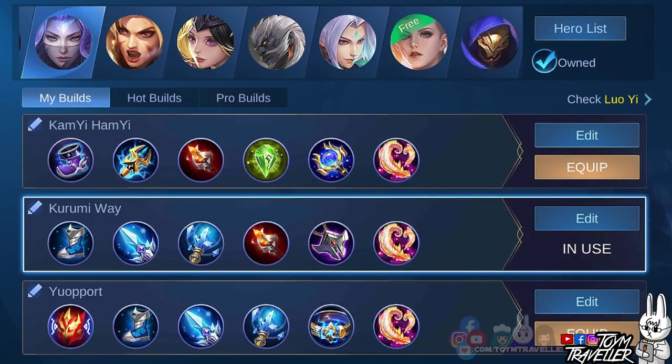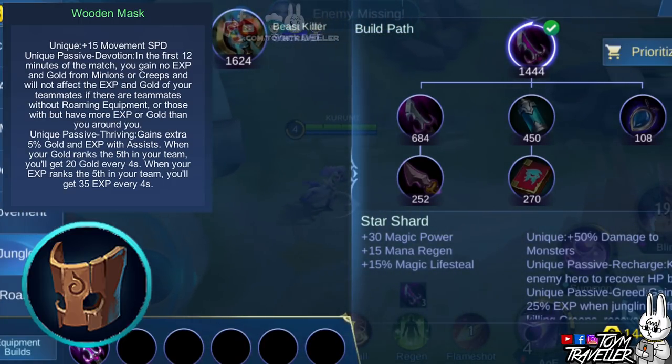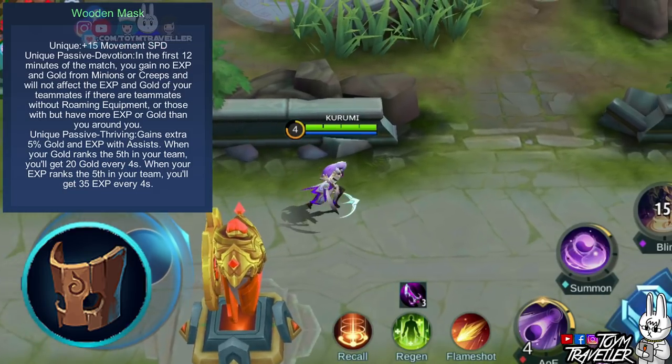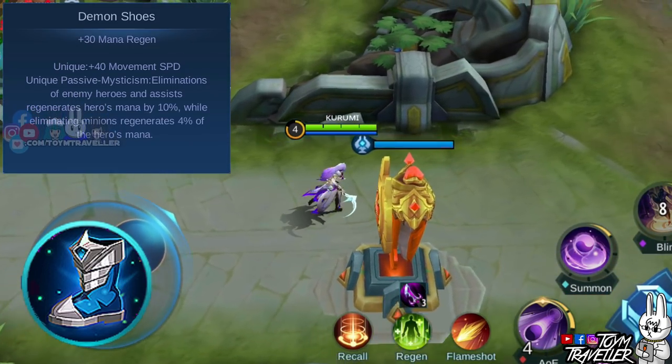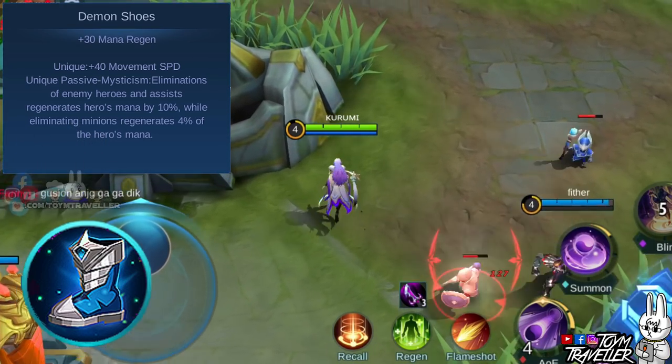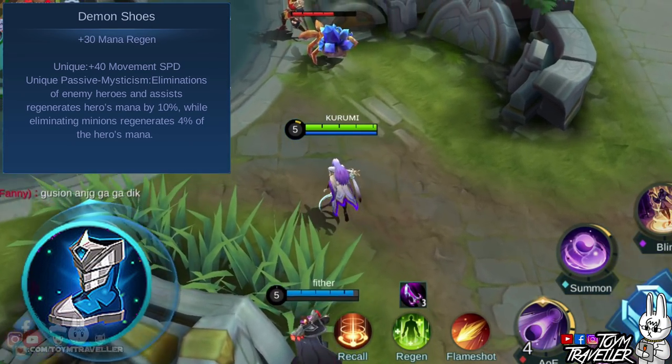There are many items you can buy for Luo Yi. You can focus on items that grant magic damage, cooldown reduction, slowing effects, and extra damage. As a starting item, you can consider buying a Wooden Roaming Mask if you want to support your teammates on their farming. For boots, you can consider Demon Shoes, which grants mana regeneration and movement speed. Its unique passive regenerates your mana upon eliminating minions, killing an enemy hero, or assisting an ally.